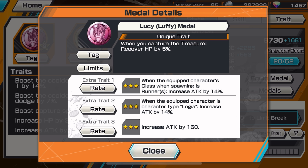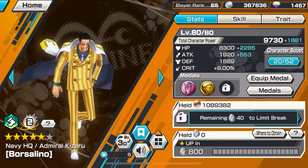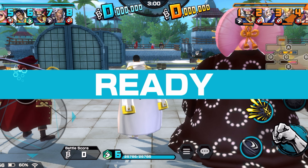This is really good because the only heals Kizaru gets is from perfect dodges — he doesn't get heals when he captures flags. So we'll get five percent HP when taking a flag. We're also running the Dresrosa Law medal set: when your HP is 70% or more, boost capture speed by eight percent. Pretty good set for Kizaru.